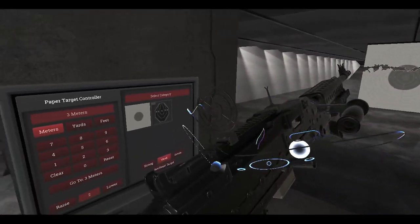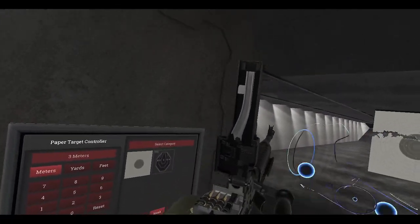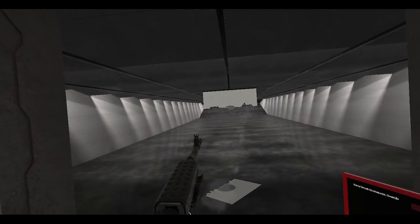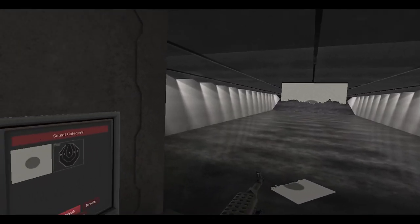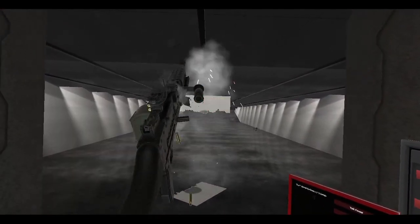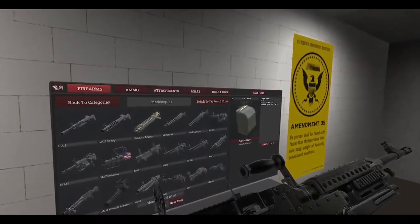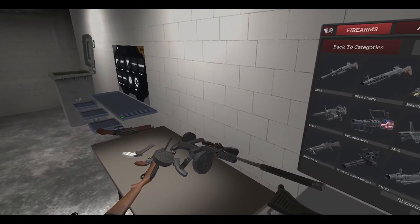We'll do one more box of ammo — it's always fun firing off machine guns in this game. There we go, it's always nice to remind yourself that you can cut the target in half. Also the M240 Bravo is pretty cool. Those are the major things.